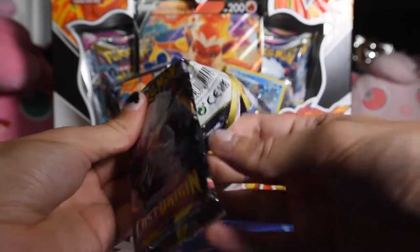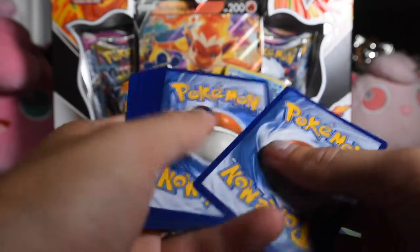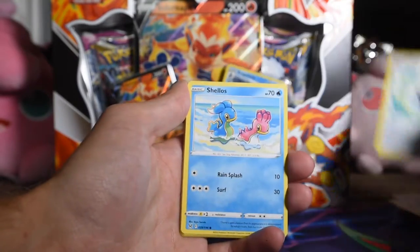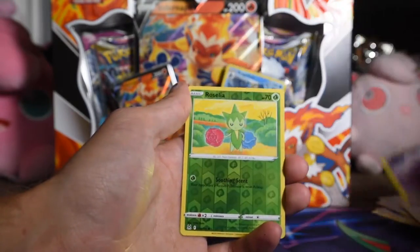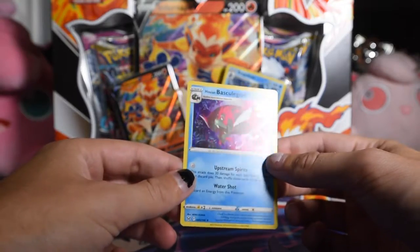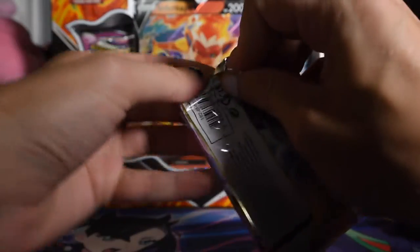Let's get something better than a rare reverse — that's the new goal. There's the code, upside down because it's faster. Lost City — goes to the Lost Zone or something. Overqwil Snow, Gift Energy, Shellos, Shuppet, Horsea, Lickitung, Clefairy, Ozealia — reverse. And it's a holo at least: Hisuian Basculegion — I still don't know how to say it, the big fish you ride, you know.